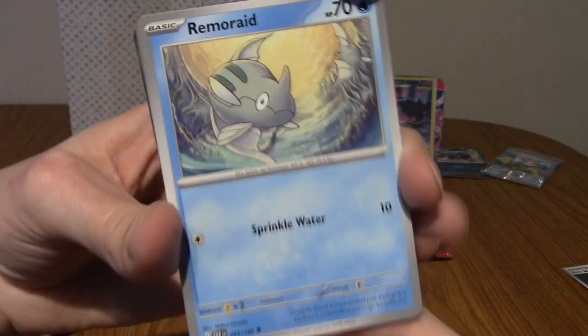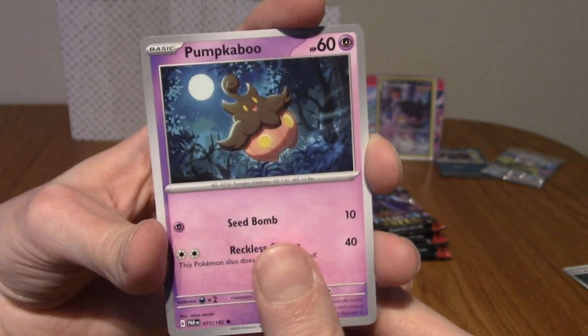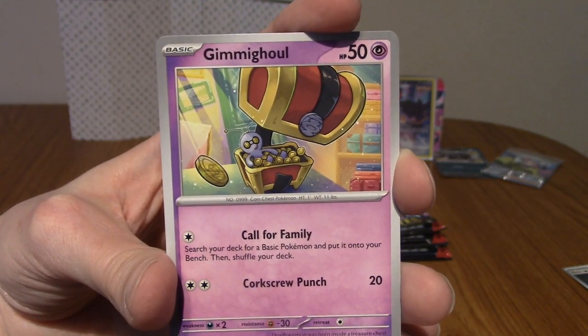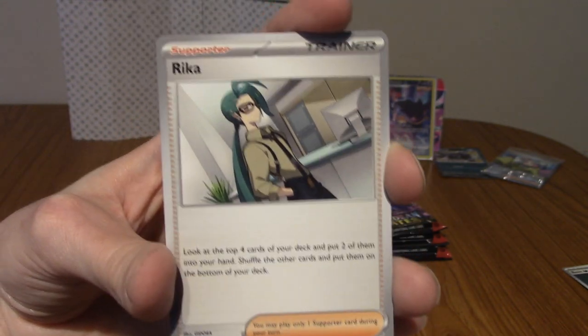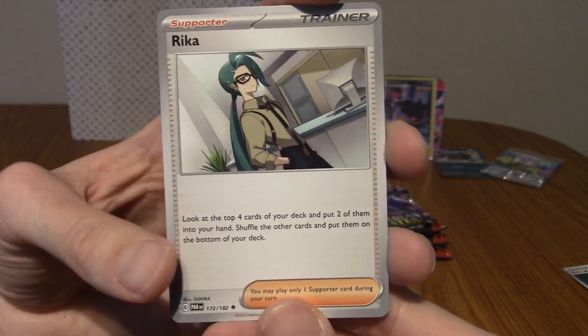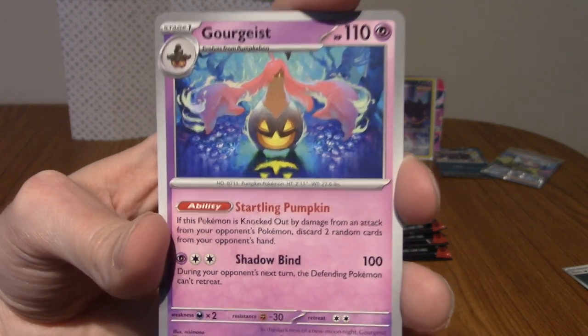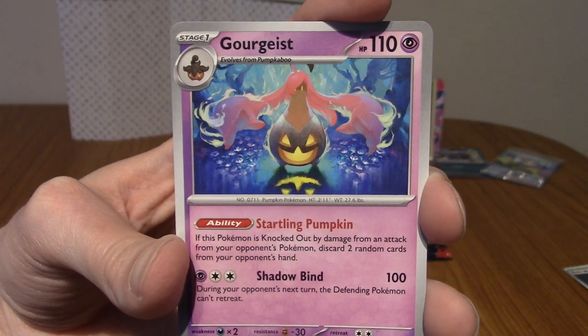Let's begin with Remoraid, Pumpkaboo, Zubat sending up signals, and a Gimmighoul — I don't think I have that card. We've got Rika, one of the Elite Four — she's the one that gives you the exam. And — oh dude — that's so cool! A really cool Golisopod card. I don't think I've pulled that before.